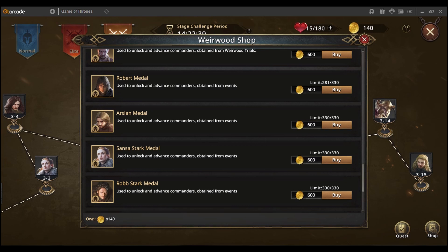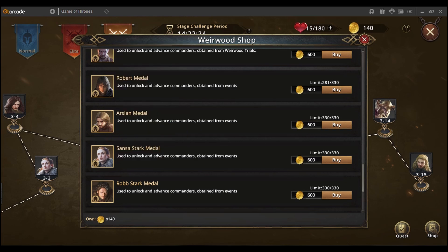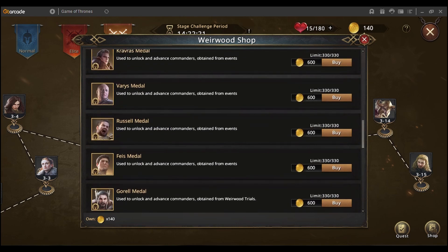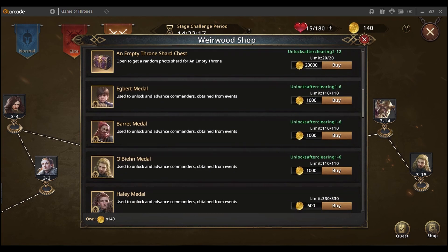In the Weirwood Tree you'd need about 36 stamina for a medal; here you need less, because 600 points can be obtained for 30 stamina. First priority is to get all available commanders to gold quality. Make sure to buy Egbert, Barrett, and Obin first because their medals are a very good deal here — normally you only get them from the recruitment pass, which is very slow especially as a free-to-play player.